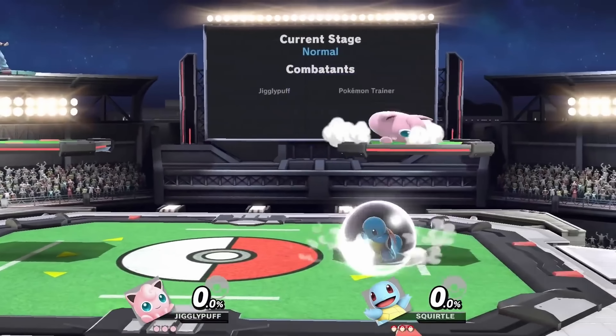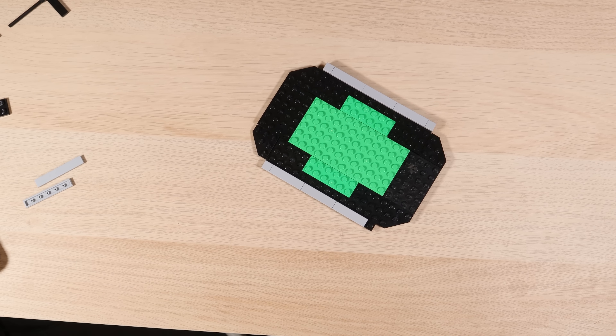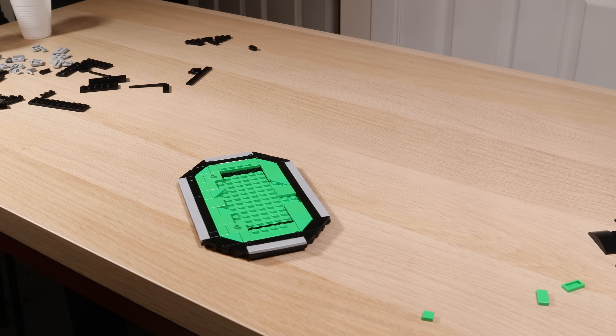Speaking of the main platform, looking back at the game, there are loads of details, like the big Pokeball in the centre and little yellow details and a black border. We are going to build up a little perimeter with plates and fill in most of the base with bright green tiles, obviously leaving a few studs exposed for the figures, platforms and that Pokeball in the centre.